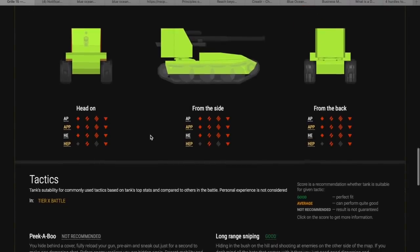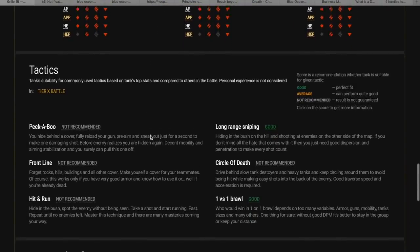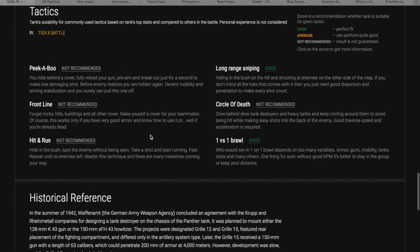In terms of tactics: obviously you can adopt a traditional TD position. Sit at the back, wait for your lights and meds to spot up the enemy, and then try to farm some damage. With the gun you have and the muzzle velocity, that's an excellent tactic in this tank. If you're starting with this tank, I would recommend you do that, because the tank is completely unforgiving. If you get caught out in the open you'll be one-shotted by so many things at tier 10 and tier 9.